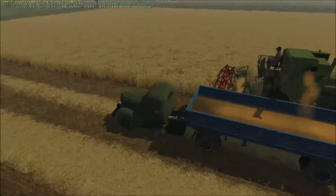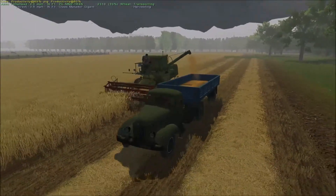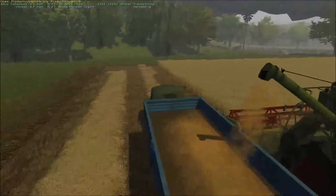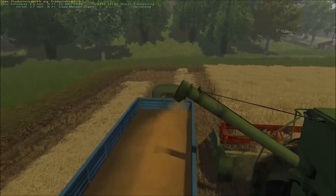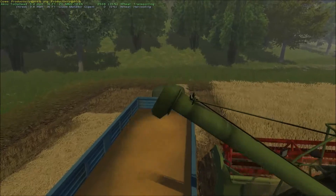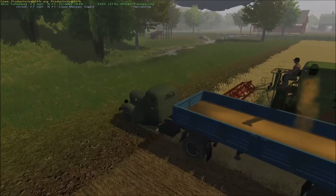We've got two canola fields, one barley field, and two wheat fields growing. I'm thinking this episode we'll go ahead and purchase that field right behind this one and get it planted today as well. That way we'll offset the harvests and have more income coming in. There's only so much we can do on this small map, but I enjoy playing it.